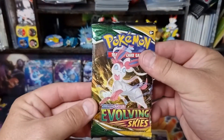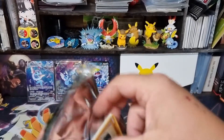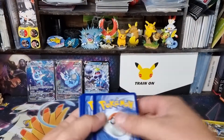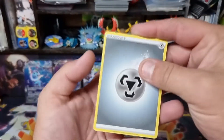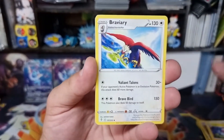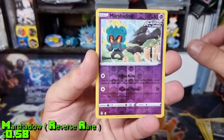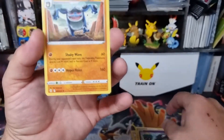Evolving Skies — maybe some type of Eeveelution. Prism Energy, Flabébé, Flabébé, Rugged and Rough, Wobbuffet, Hoppip, Swablu, Zara. My shadow reverse — that is a rare, so it's kind of cool — and we've got the Crazy Frog.